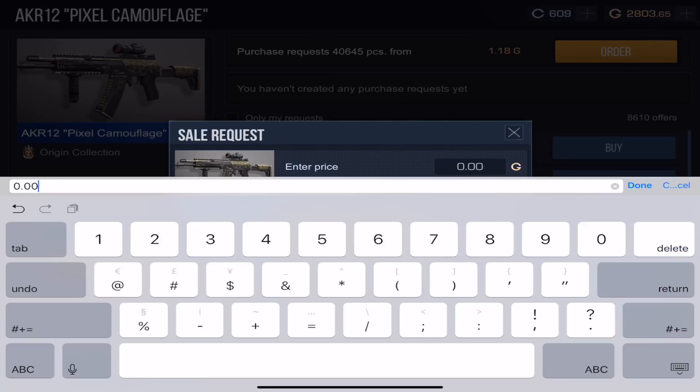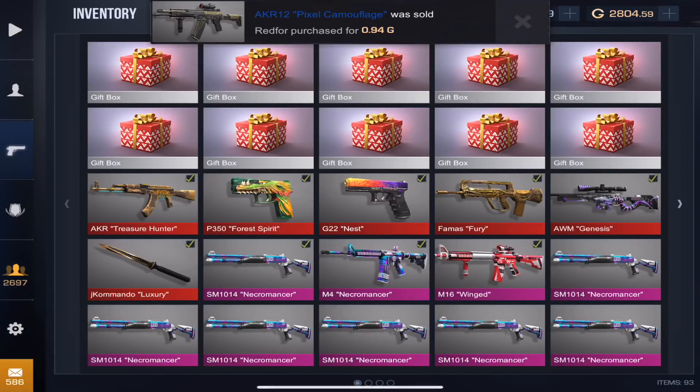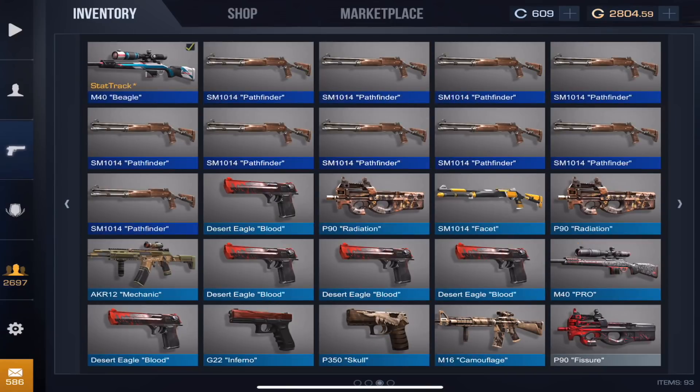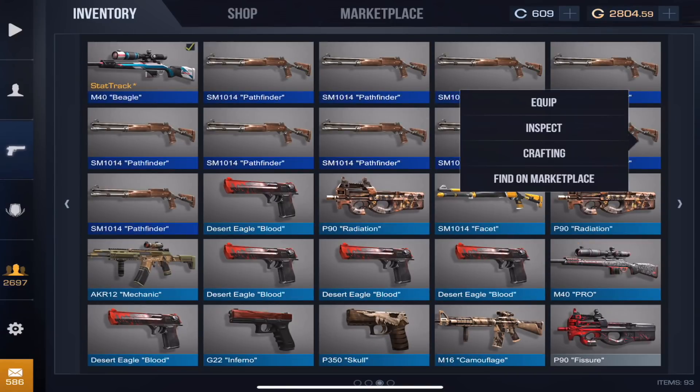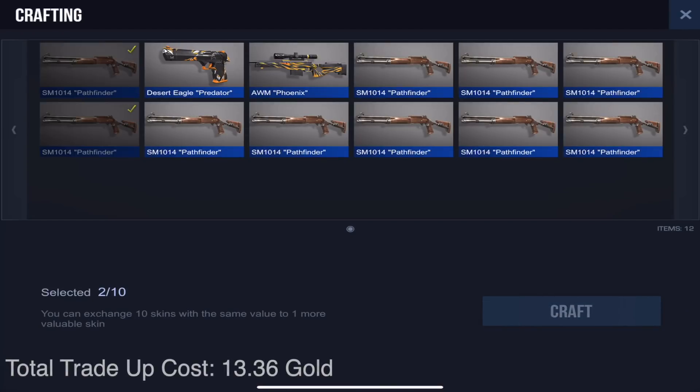Hopefully we can get better luck with the rare skins. You're not always gonna make profit — but I'm really hoping I get lucky on those legendaries and get a knife. Let's go ahead and do the rare skins next. We have all these shotgun pathfinders. They don't have to be the same exact skin, but I just chose the same one because these are actually the cheapest ones you can get.